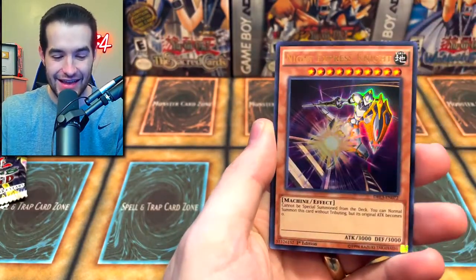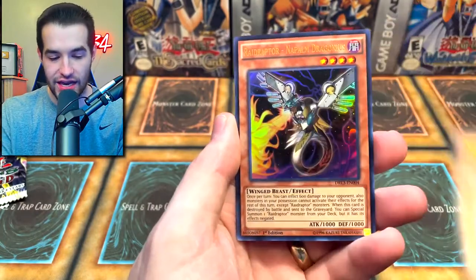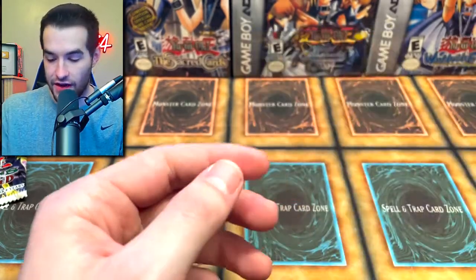Reforce, Transmigration, Knight Express Knight — are you kidding me? Napalm, Dragonius again, and Number 24 Dragulus the Vampiric Knight.